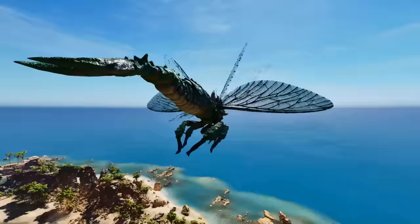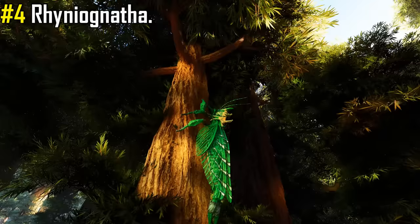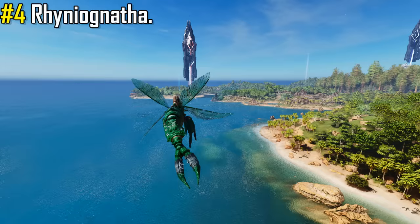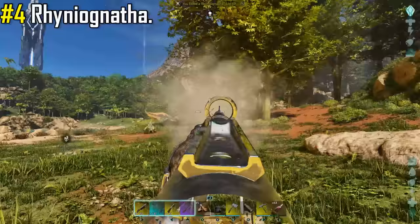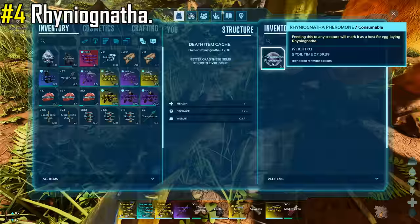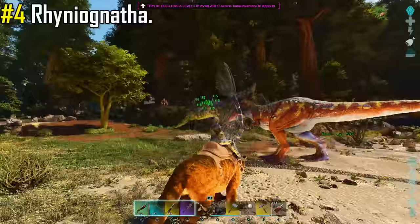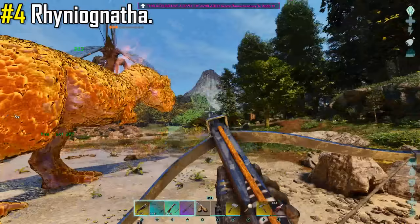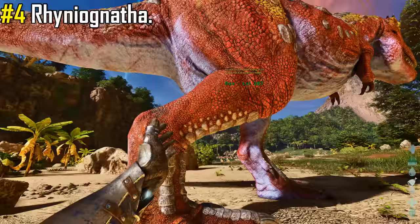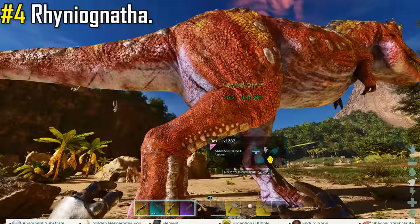In at number 4 is the big bad flying bug, the Rhyniognatha. Taming one is easier said than done — if you know how to tame a Reaper in ASE, you're on the right track. This method relies on impregnating your tamed creatures. First, you will have to kill a male Rhyniognatha for their pheromone. Once done, find a wild female Rhyniognatha and shoot it down to below 10% health. Force feed the pheromone to the creature you want impregnated, and the Rhyniognatha will perform an animation and impregnate your creature. During the pregnancy, you will have to perform cares just like any other baby creature, meeting the creature's demands for a wide variety of consumable items and rare resources.